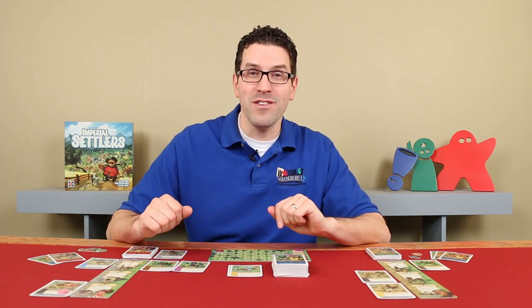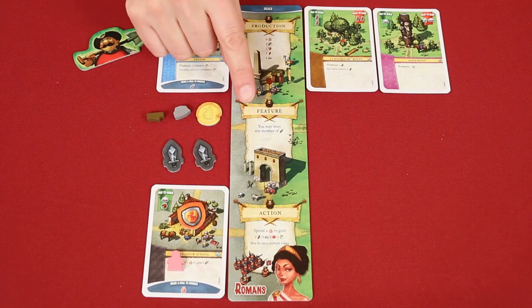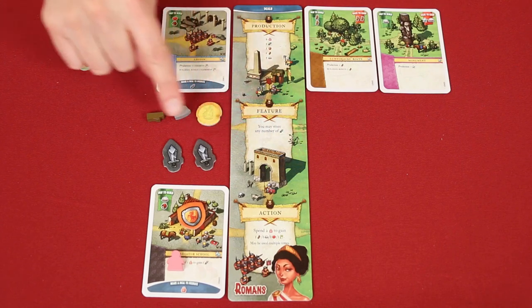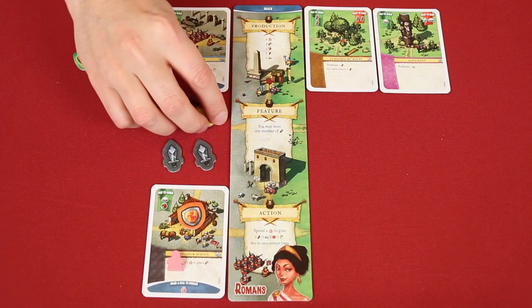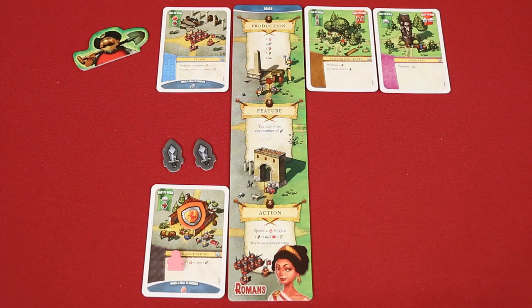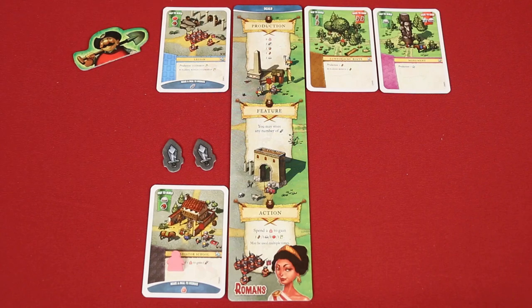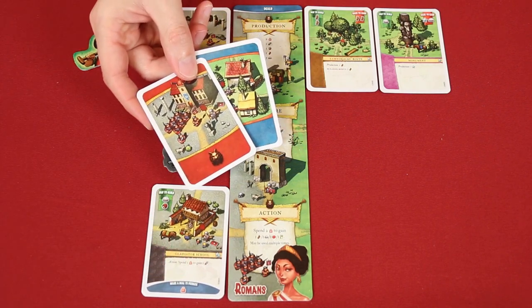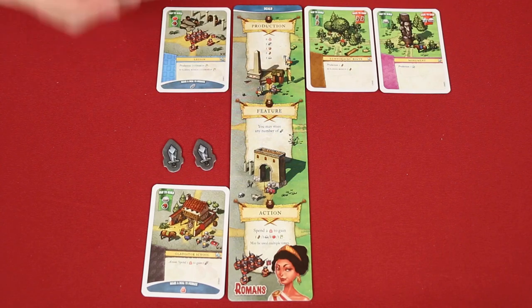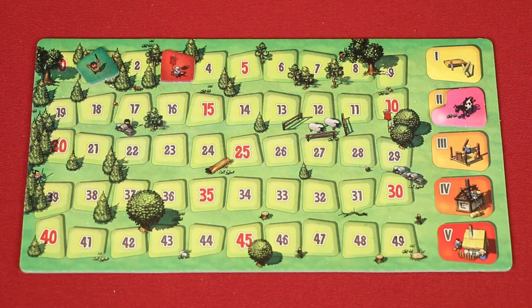Once everyone has passed, move on to the cleanup phase. First, each player checks the feature on their board — it lets you store a certain resource, meaning you can keep any number of it that you didn't spend during the previous round. Otherwise, return to the supply all other resources you produced but didn't use. Also return your defense tokens even if they're currently sitting on a location, and any goods used for actions. Cards in hand are never discarded and carry over into the next round. Pass the first player token clockwise, move the round marker to the next space, and begin the next round.